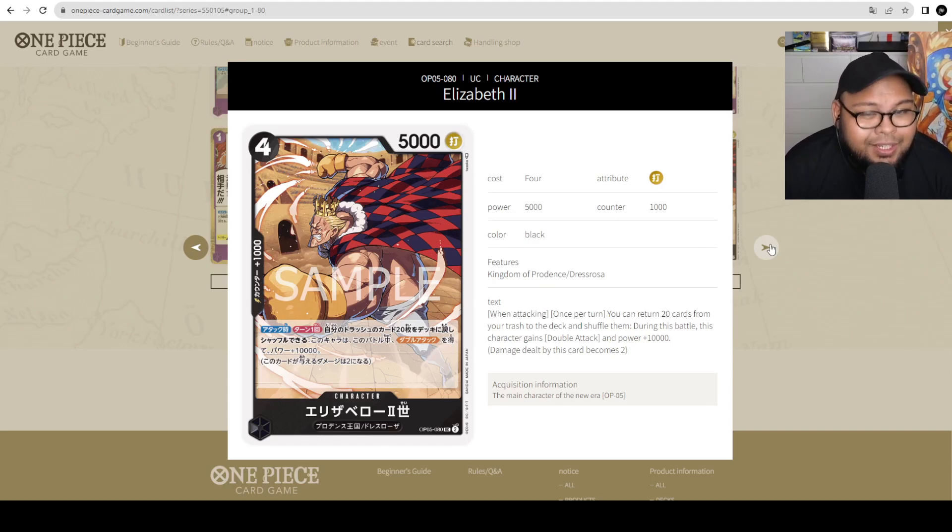Whether or not you want to use this — 20 cards is a lot. Luffy does something similar: attack with Luffy, return 7, reach 10,000, and attack again. If Rebecca players want another avenue of attacking for a really high amount — 15,000 — but returning 20 cards, they can. But I don't think this will be played much because Rebecca wants to still have cards in the trash after returning. Returning 20 is a little too much to make work consistently. It's more of a last-minute attack kind of thing.